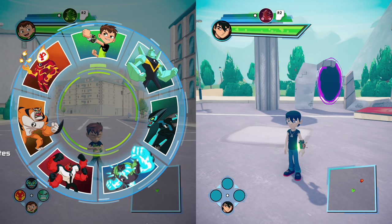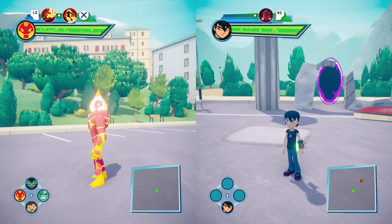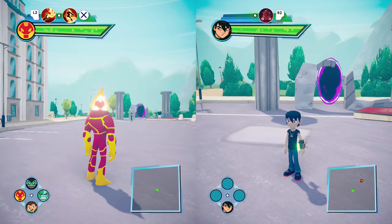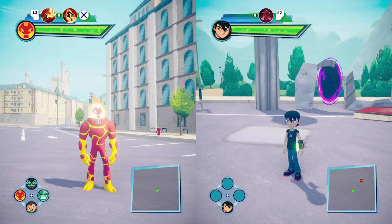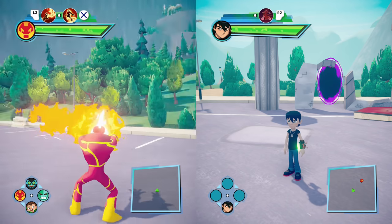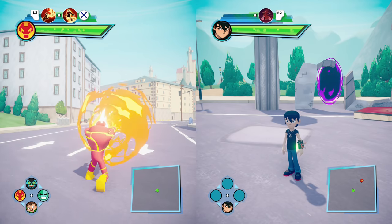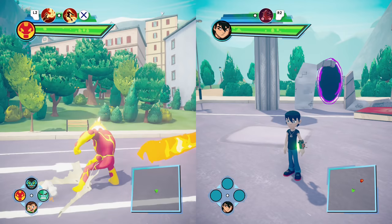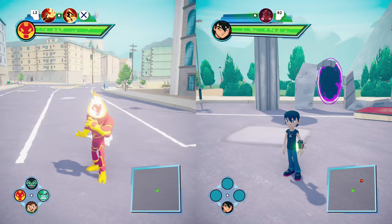We're going to start with Ben 10's aliens, so we're going to kick things off with Heat Blast, who is an alien that is obviously fire or flame based. He has the double jump ability, which is what makes him unique, and he also has the flame burn ability, which is really cool. As far as combos, he's got different combinations that most of the time will include flame particles and effects around them.